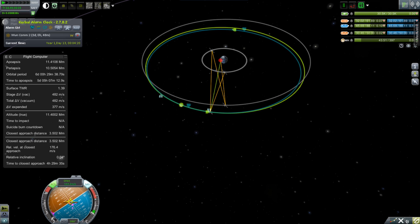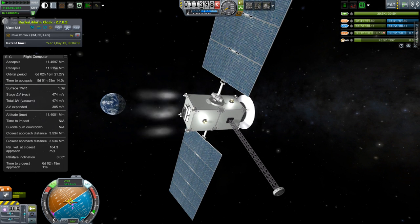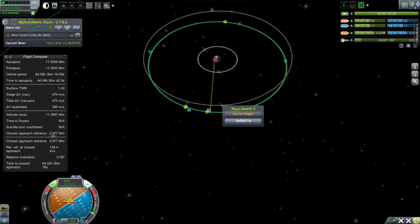I have to activate fine controls and use my monopropellant to do tiny adjustments to get myself to exactly six Kerbin days, two hours, 36 minutes, and 24.4 seconds — or as close as I can get to that — because that's how fast the moon is traveling around Kerbin.